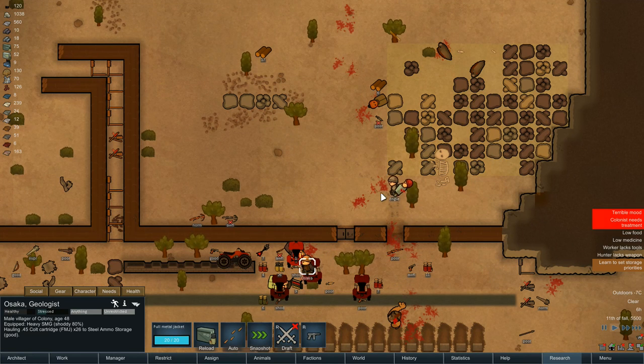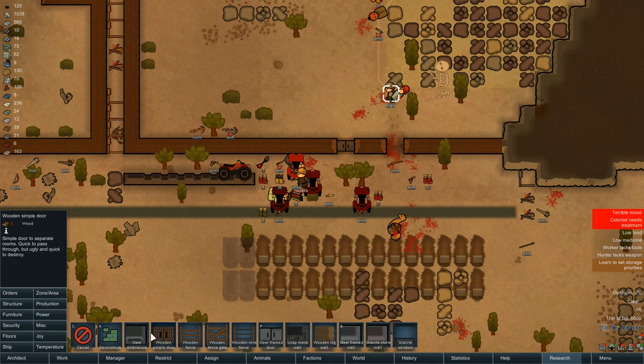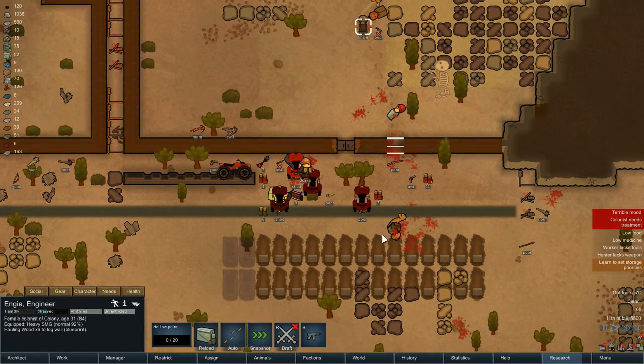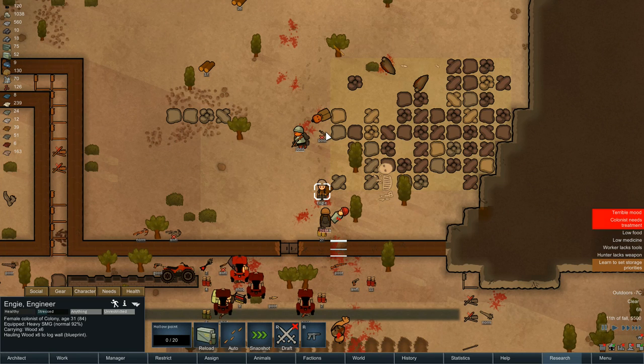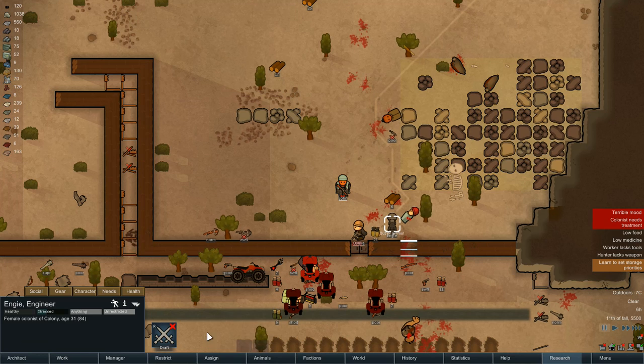I'm going to get a hole here. It doesn't matter if that isn't there, so let's put a structure - wood wall - and build it quickly. Okay, you're carrying the ammo, so let's draft you. Let's switch back to NG. NG, let's pick up the ammo there. Out of ammo - right.